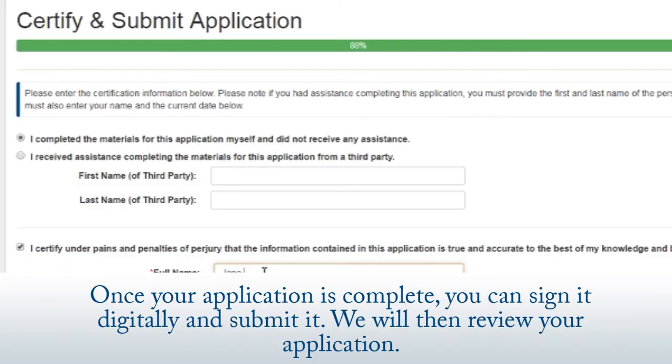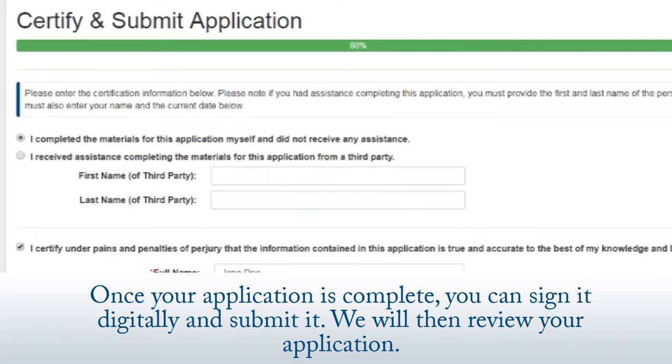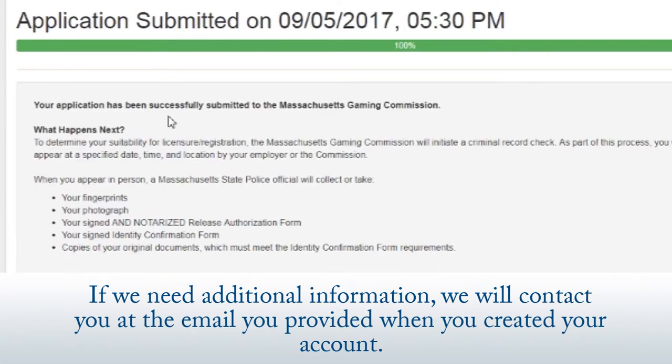Once your application is complete, you can sign it digitally and submit it. We will then review your application. If we need additional information, we will contact you at the email you provided when you created your account.